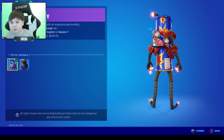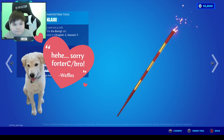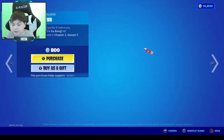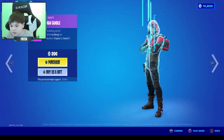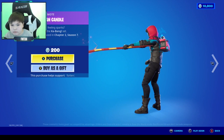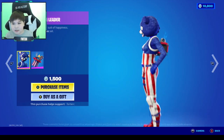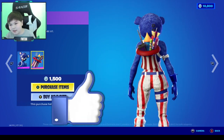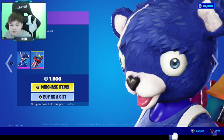Spark Lax is also pretty cool. Boomer is 800 V-Bucks and also pretty cool. Roman Candle — yep, also pretty cool. We got the Fireworks Team Leader, which is so cool — it's basically the American bear. And then we got her back bling, which is really cute.